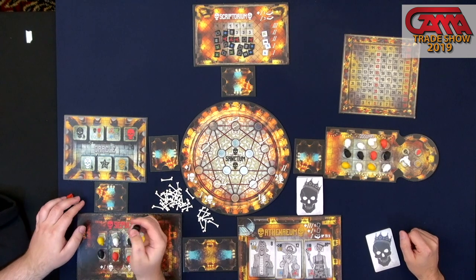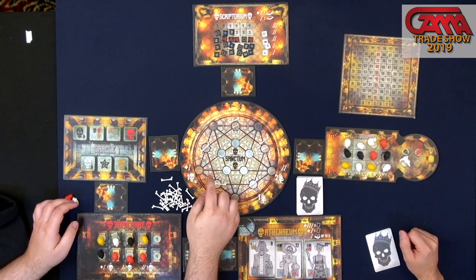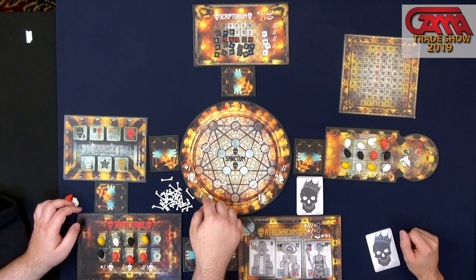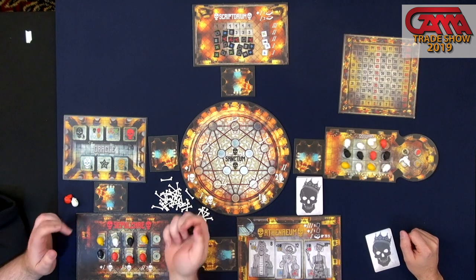The black action is sanctum. Everything's iconography here — you put a skull down and get a bone. Bone is kind of like currency you'll spend on other boards to do stuff, like buy skulls, things like that.